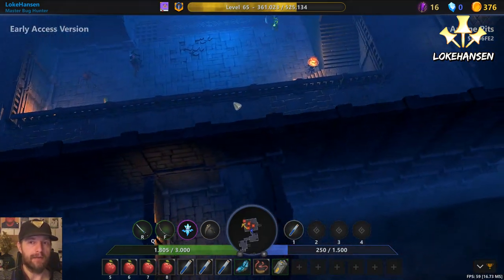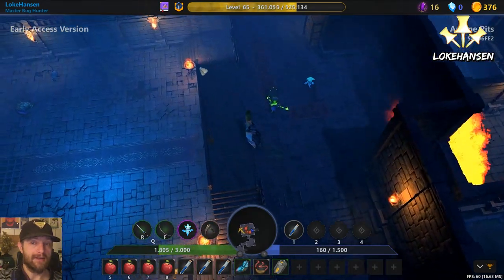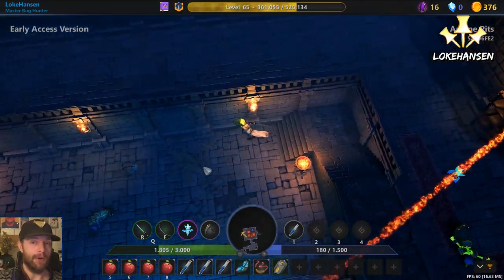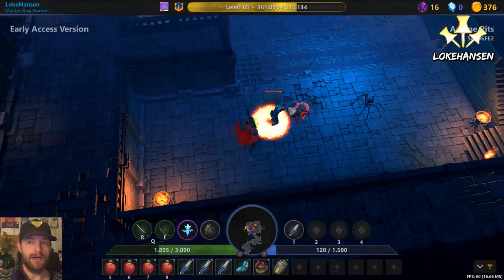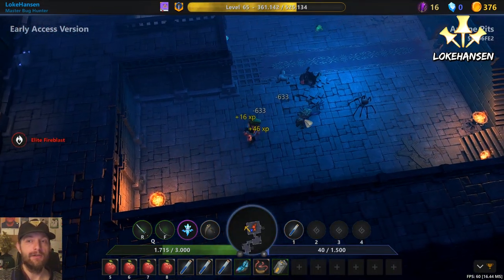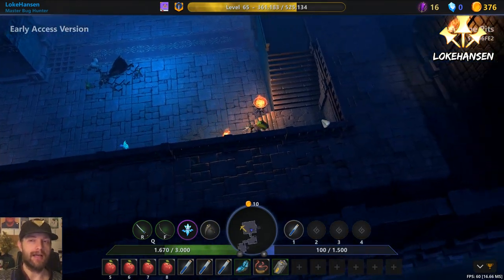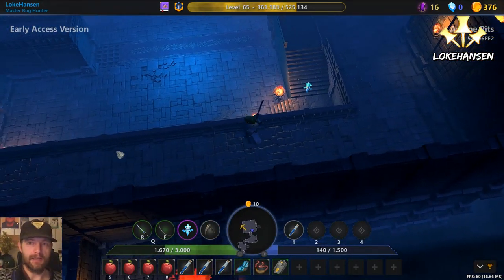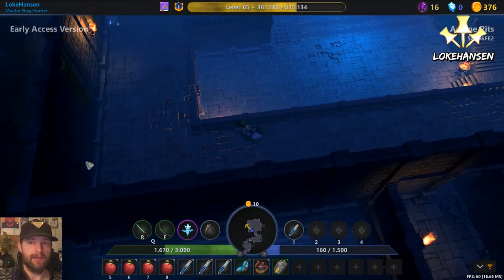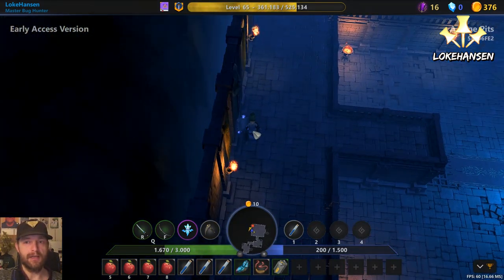Once again, I'm hitting shift as soon as I see the fire come up so that I stop right before, then run through. Down there we have an elite shooting fire at us - this is a must-kill opponent. It does ranged crazy damage and damage over time because it sets you on fire, so you want to get that one gone as your number one priority.